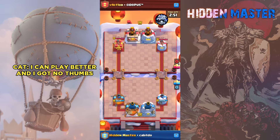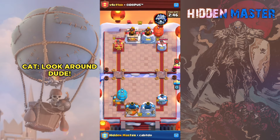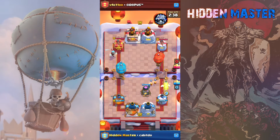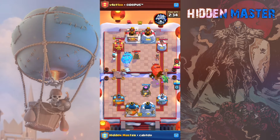We didn't win by that much — they didn't touch our towers. Oh no... you think I can't get zero losses? Really? Okay, I'll prove you wrong. I'll get zero losses. My cat out here talking smack already.